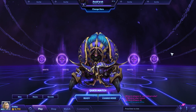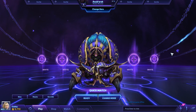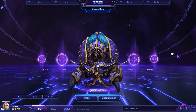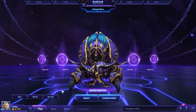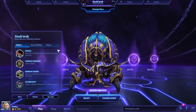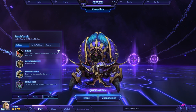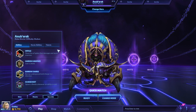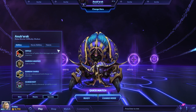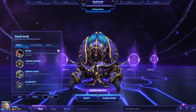Anubarak is a melee warrior, and what he lacks in tankiness for being a warrior, he makes up by bringing tons of CC and mobility to the team. First up we have Impale — shoot a line of spikes that damages and stuns enemies. In my opinion this is probably one of the better CC options in the entire game right now.